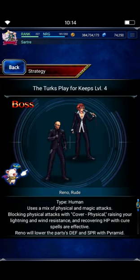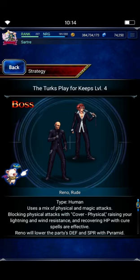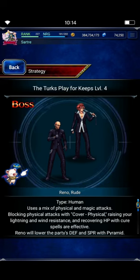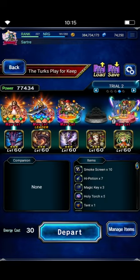You've got Rude and Reno. They're both humans. They do some physical attacks, magic attacks, but their attacks aren't going to deal any damage, so we don't really need to worry about it too much. It's a pretty simple fight, and I wanted to figure out a really budget team I could take in here.